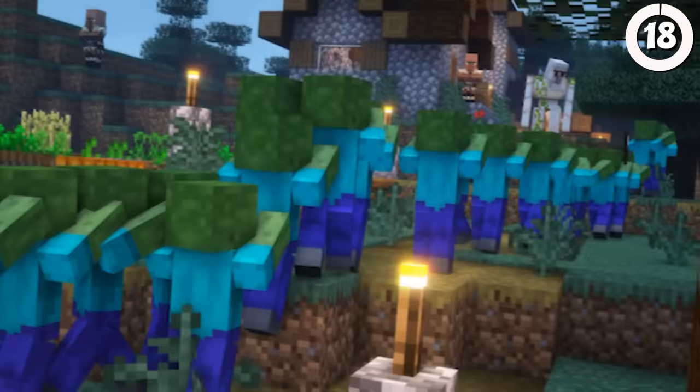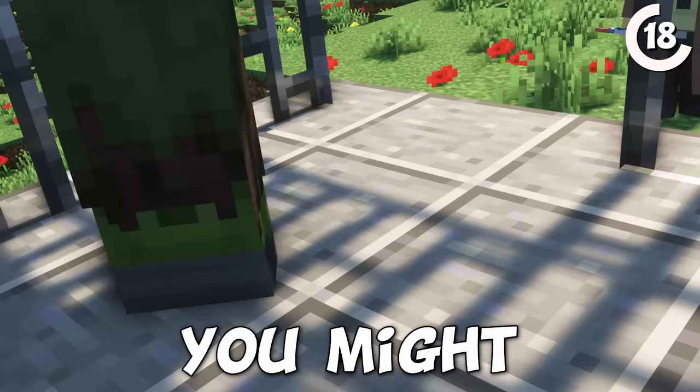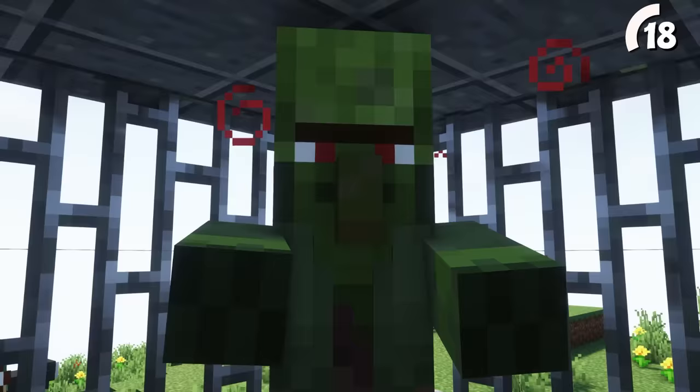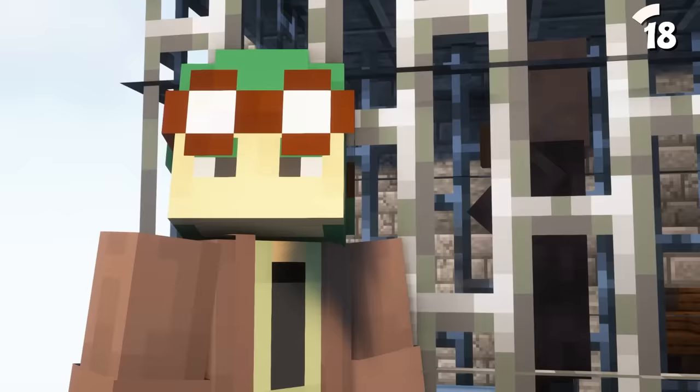But what if their armor isn't strong enough to stop a zombie horde? Then you'd probably be left with a zombie villager. You might already know that these guys can be cured with a weakness potion and an enchanted golden apple. However, you probably didn't know that this process can be sped up with the simple addition of some iron bars and a bed.